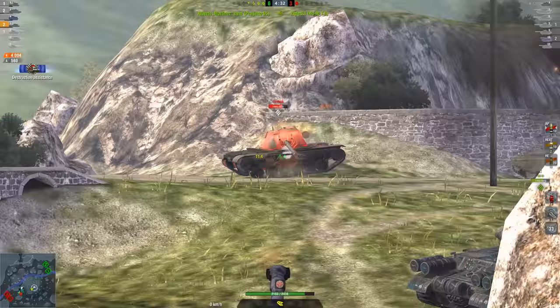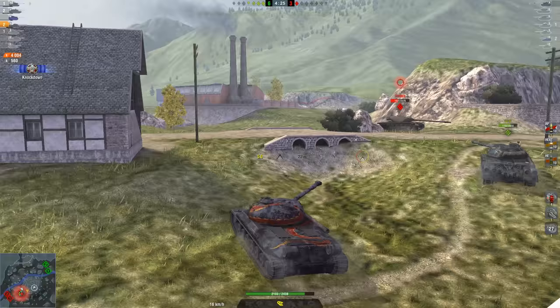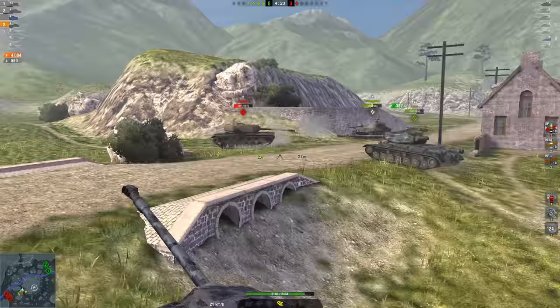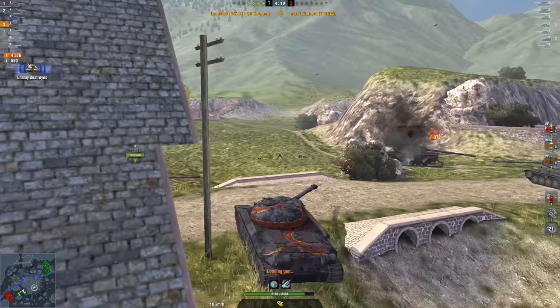Moving on to mobility, it's extremely quick with a top speed of 50 kilometers per hour. While it may not have the best engine power at 825, because it is so much lighter than a tank like the IS-7, it has a great power-to-weight ratio at 16.61. And it's got way better terrain resistance than an IS-7.